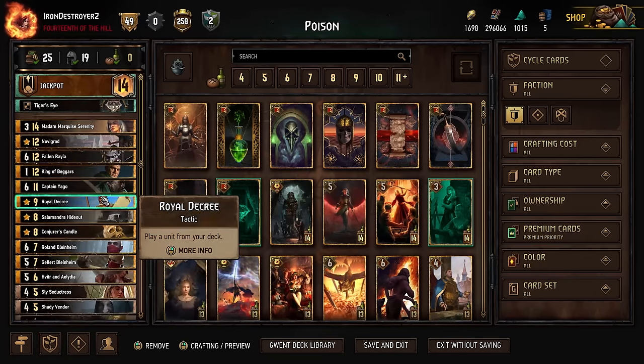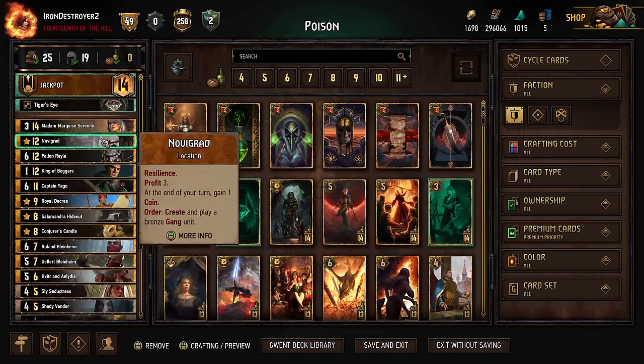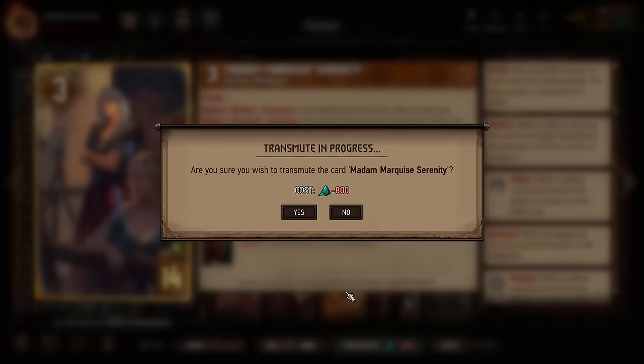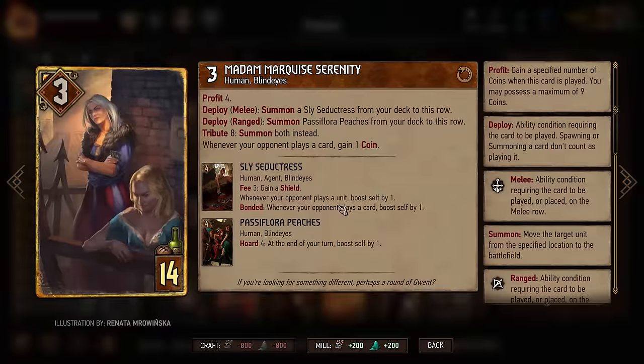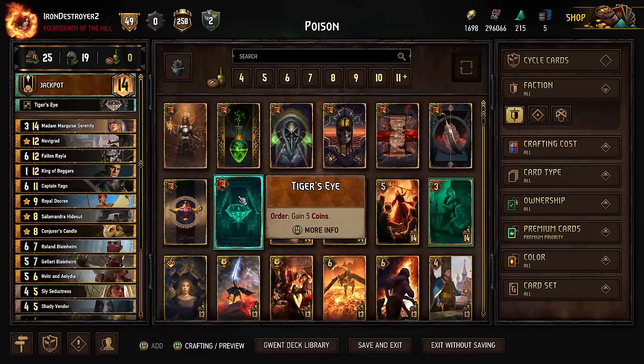So basically she poisons the next two things your opponent plays, and then she can remove those poisons to boost herself, which is pretty cool. We're playing jackpot like we said, with a lot of the standard jackpot cards plus some poison stuff. Tiger's Eye for our first coins, then Madam Serenity. Pull out your two engines and hopefully win that round — really strong.